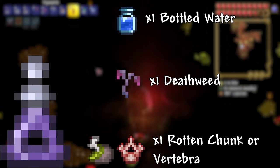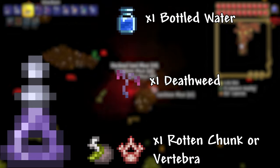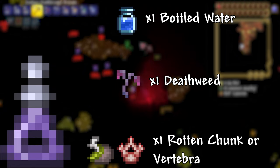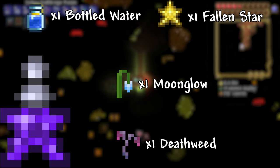Battle Potion: 1 Bottled Water, 1 Deathweed, 1 Rotten Chunk or Vertebrae. This potion increases the spawn rate of enemies and critters. Magic Power Potion: 1 Bottled Water, 1 Moonglow, 1 Deathweed, 1 Fallen Star. This increases the damage of magic weapons by 20%.